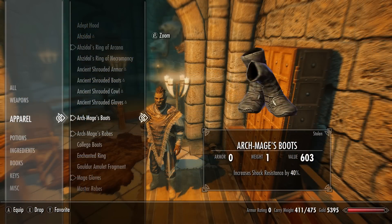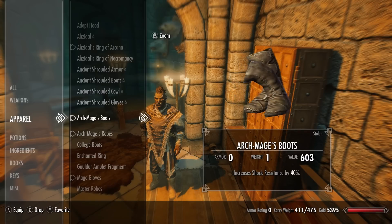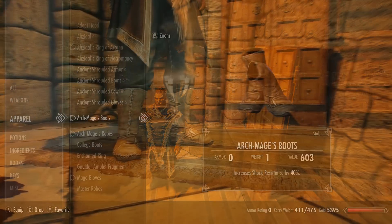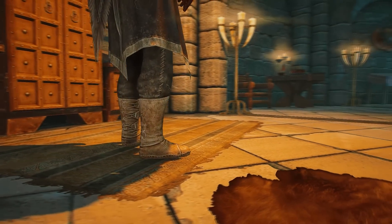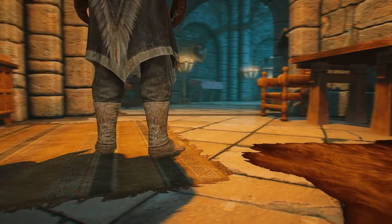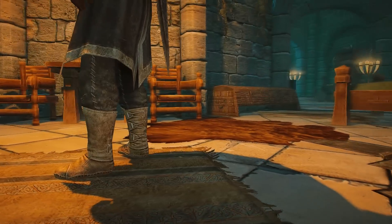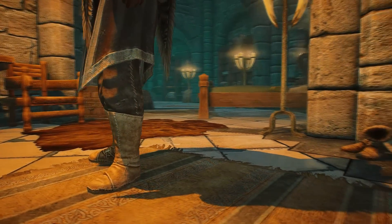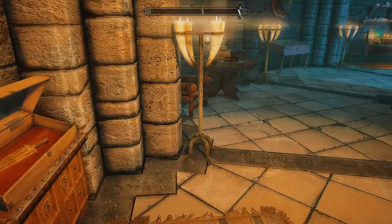Most importantly, we have the unique Archmage boots. These boots have a 40% resistance to shock, which is pretty powerful especially when you're fighting Thalmor - useful in the mage guild questline and the main questline in Skyrim. Apart from that, there are only certain situations where they'll really be of use to you, because shock damage is the least common type of elemental damage in Skyrim.